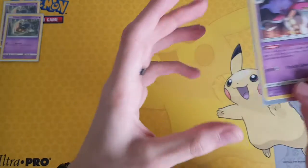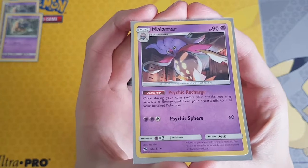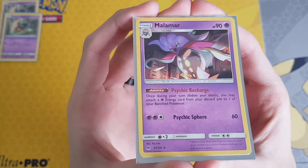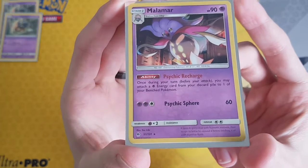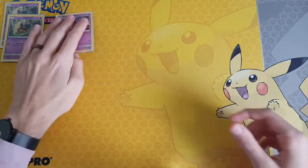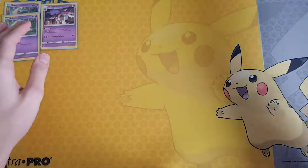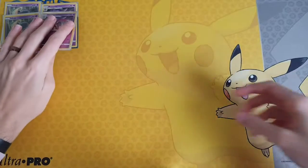Then we play a Malamar from Forbidden Light as well for Psychic Recharge. Once during your turn, you may attach a Psychic Energy from your discard pile to one of your bench Pokémon. We also have Psychic Spear on this for two Psychic and a Colorless Energy, which does 60 damage. I play the Reverse Holo for one of them as well — it does the same thing, it's just a Reverse instead.